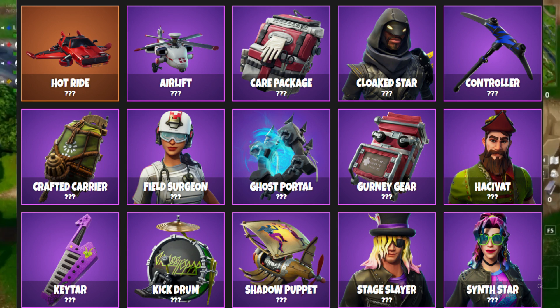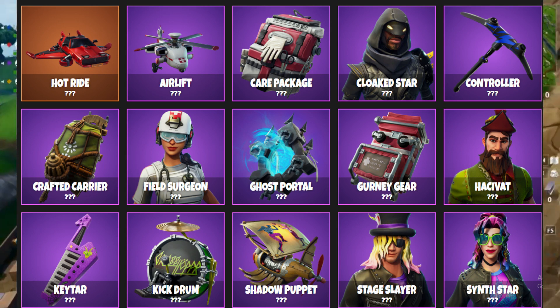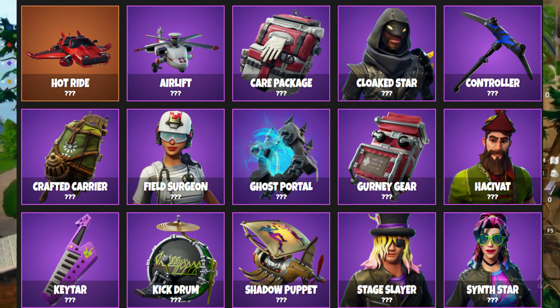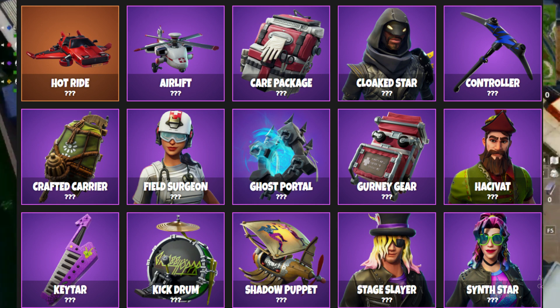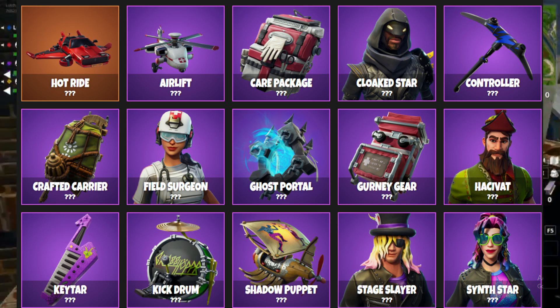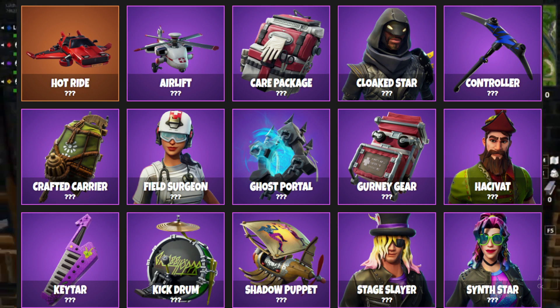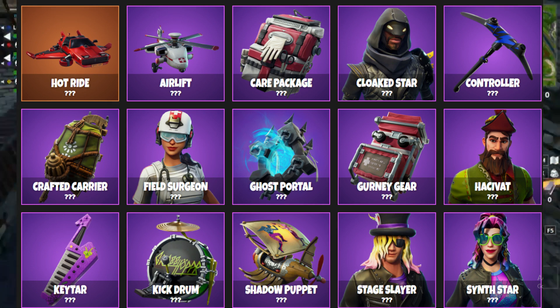The first thing we have is the Hot Ride, which looks to be a glider — it's like a car, as you guys can see on screen. Hopefully it actually sounds like a car because sometimes things don't sound like what they're supposed to. Next we have the Airlift, which is another glider that looks like a helicopter — it actually looks nice.